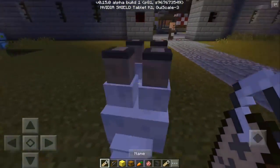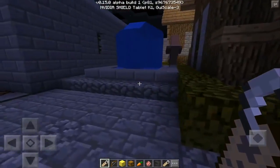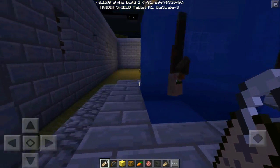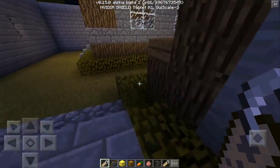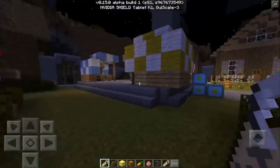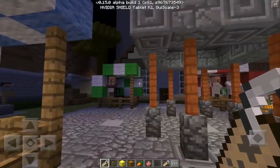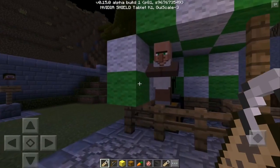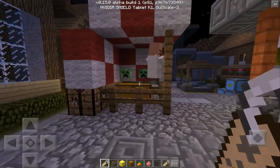The next hidden feature: go into an anvil, place your name tag, and rename it to 'Dinnerbone.' Then tap or hold on any entity or mob — it doesn't matter if it's passive or hostile — and it flips them upside down. That's 180 degrees over, sorry, I misspoke — 180 degrees, not 360.